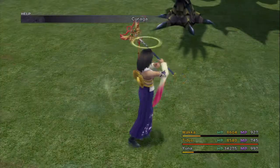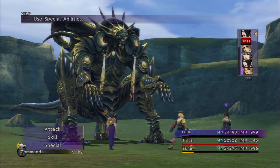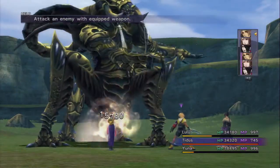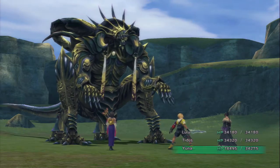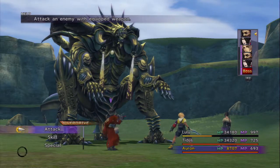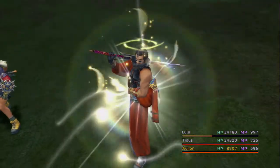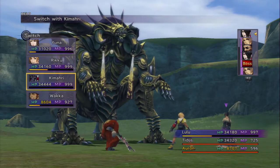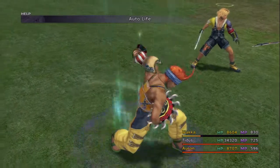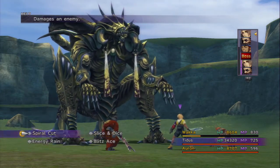I'm gonna take Auron out and bring in Yuna. Let's throw Kiraga on Tidus, and bring in Lulu — I'll have her Kiraga Tidus too. That's right, Yuna didn't have Protect on — that's why that did so much damage. I wish Wakka was in. Let's do Auto Life on Auron. I should go with Regen. Because if he counters with Ultima and then instantly uses Ultra Spark it wouldn't matter.